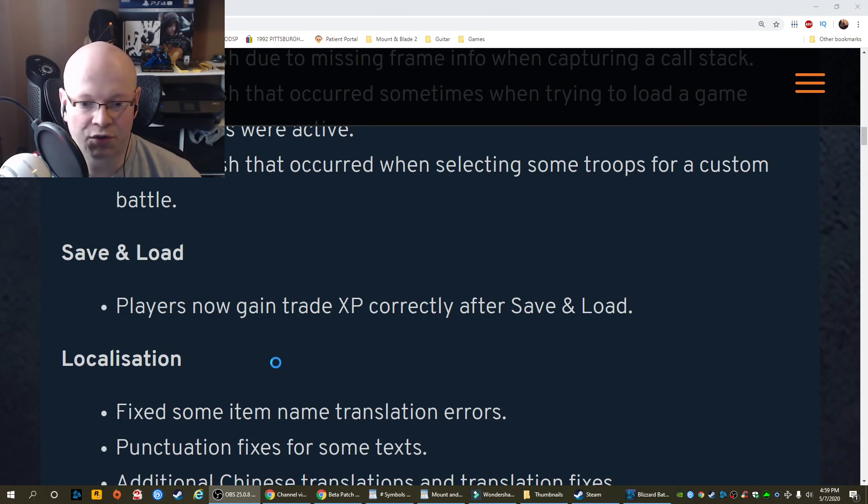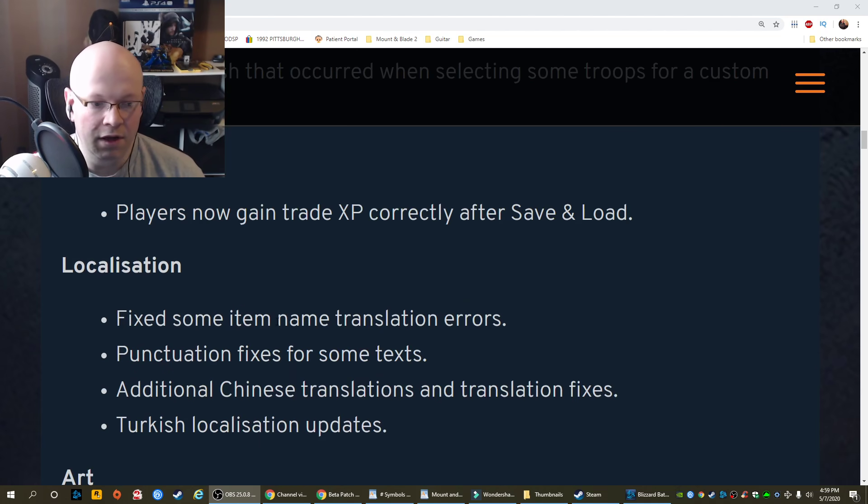Save and load: players now gain trade XP correctly after save and load. Localization: fixed some item name translation errors. Punctuation fixes for some texts. Additional Chinese translations and translation fixes.